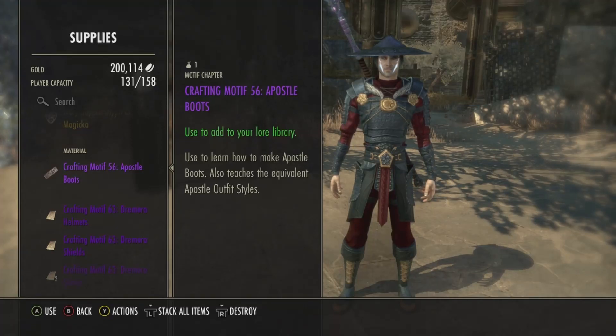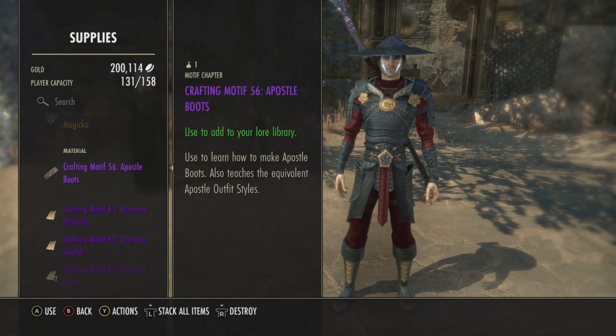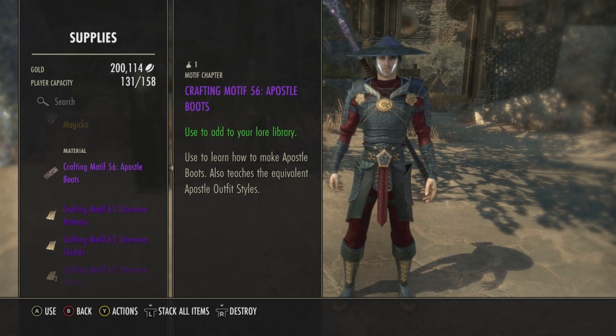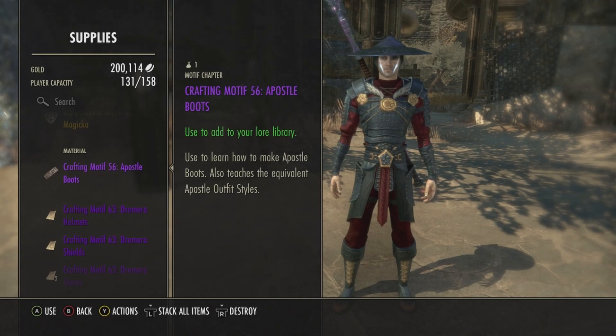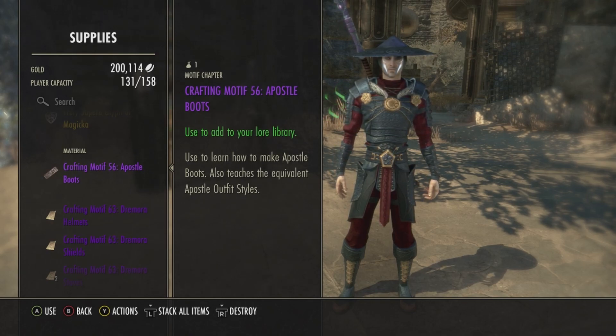It did take me a couple of tries — I did have to switch to a couple of other characters to complete it — but I did get an Apostle Boots motif from the coffer. It is random whether you'll get it or not. You may get it on your first try, you may get it on subsequent tries, and if you have multiple characters you might have to try them as well.